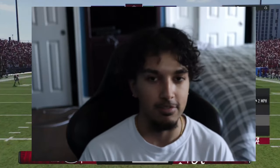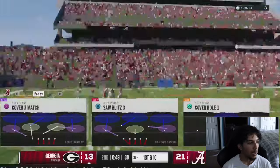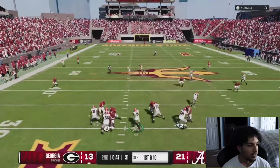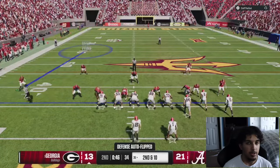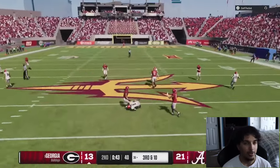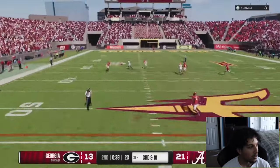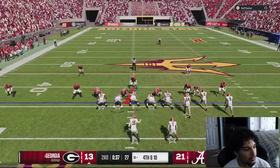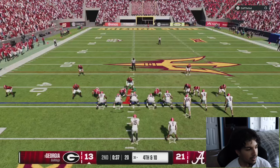Playing great defense — that crosser from R1, we man-pressed it. He was still able to complete it, but any time I run that and someone's running man it's just open. He's calling a lot of verts this drive specifically. First down overthrow, second down overthrow to the running back who was wide open. Third down he throws the post and it's dropped. Fourth down — I'm betting he runs verticals, but he's taking a while to set up so maybe he's cooking something different. He ends up throwing it and we play great defense.